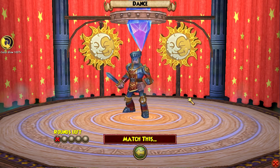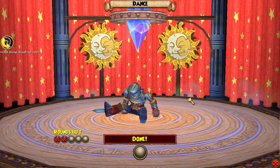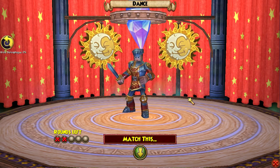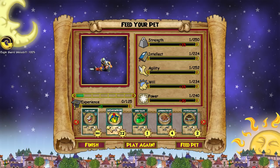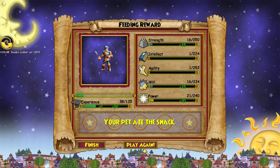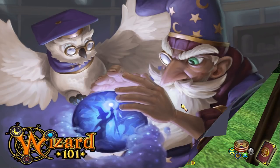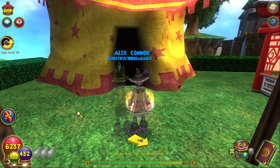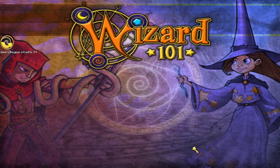Alright guys, here we go. Let's train this beast of a pet. Now if this actually works and I get a decent talent on this pet, this is gonna be like the best new thing they added to the game. I'm pretty sure this is gonna make people want to hatch pets a lot more. I have 160 fancy yogurts, which is a lot. Let me know in the comments what you guys think it's gonna get.